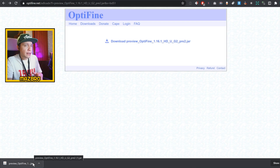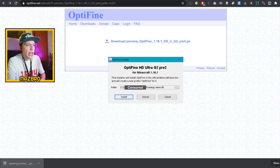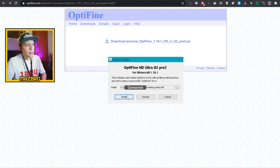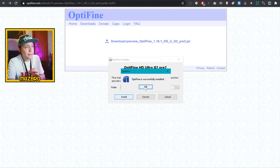This jar file is fine — you can open it. But the other ones, like from shaders and stuff, you don't even need to open. This is the only one that you need to open, so keep that in mind. Double-click on that and you should have an installer appear. Click install, and OptiFine is successfully installed. Click OK — that step is done.